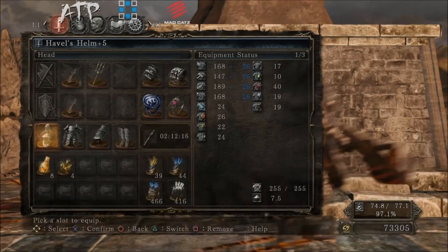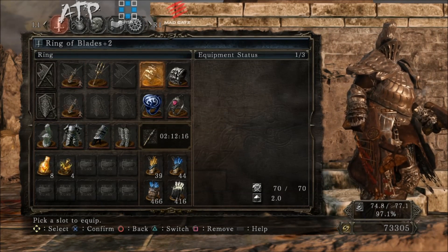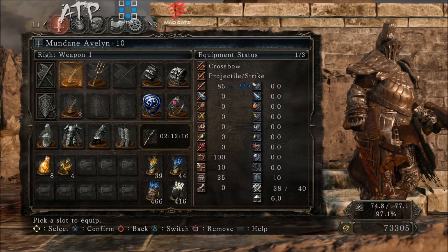Moving on to equipment, I'll start with rings. I have the Ring of Blades plus two equipped. What this ring does is it gives you a 50 point bonus to your attacks. Now because the Avalyns shoot three bolts at a time, you're getting plus 50 to each bolt. Since I'm power stance dual wielding these Avalyns, I'm going to get plus 50 to six bolts — that's a huge amount of bonus damage on top of the 305 damage each bolt already does.